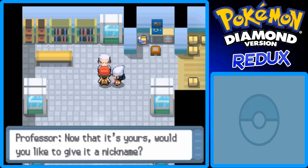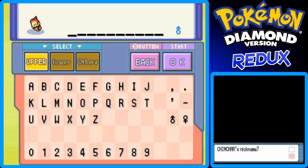This is some great music coming up. Finally you've come, Steven, was it? Let me see your Pokemon again. Hmm, I see. This Pokemon seems to be rather happy. Alrighty then, I'll give you that Chimchar as a gift. Now that it's yours, would you like to give it a nickname? Yes.